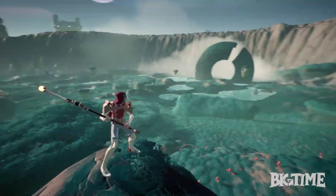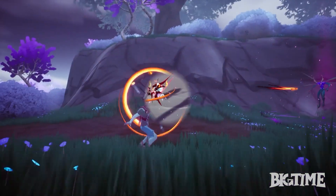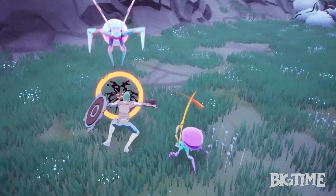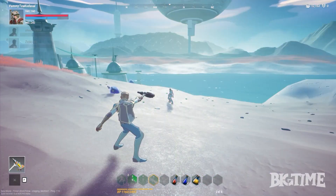On the other hand, Chronomancers use an array of elemental abilities, such as the Explosive Fireball, to dominate the battlefield from afar. And Quantum Fixers, masters of support tactics, ensure their teammates are indomitable in the face of overwhelming numbers by healing and buffing them in a multitude of ways.